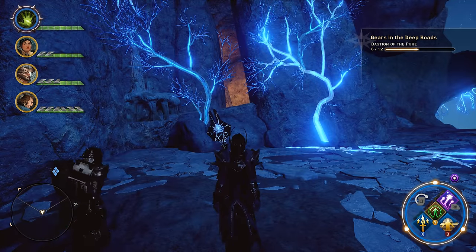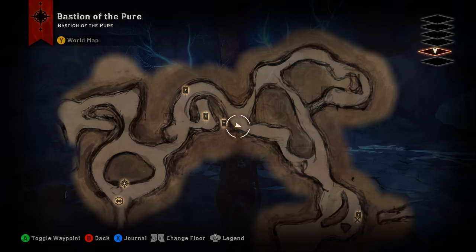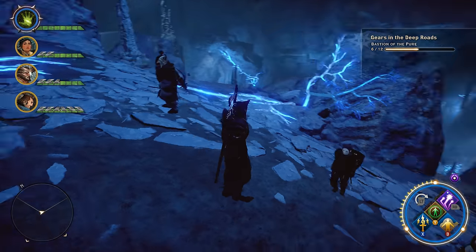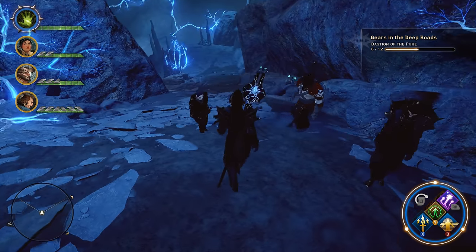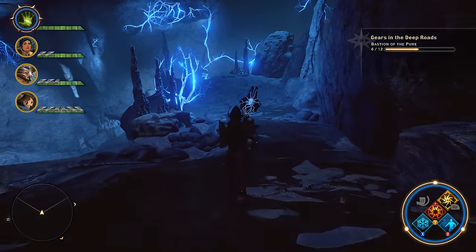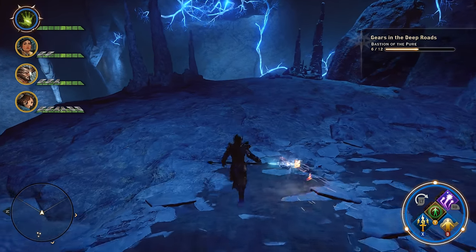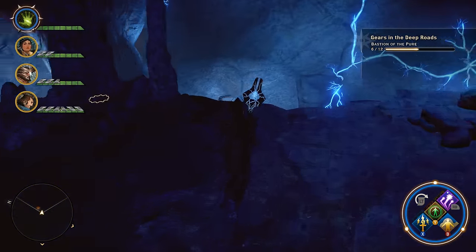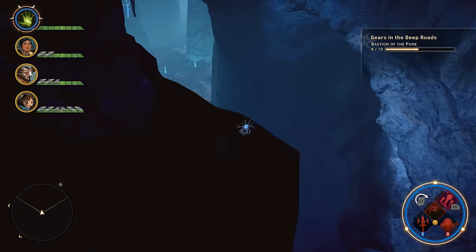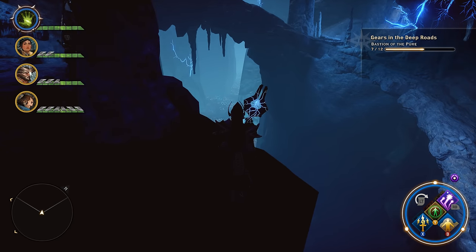We're right back where we started when we went to look for number six — right here on the map. In order to find number seven, we're going to head down this long hill set forth before us. Get all the way to the bottom. Look around and you will see that on the other side of these rocks, if you are ever so careful, you can make it around and grab number seven.